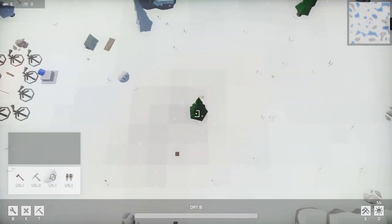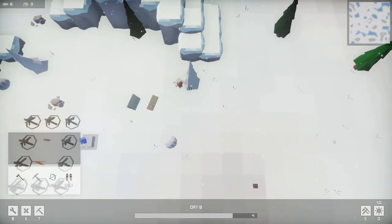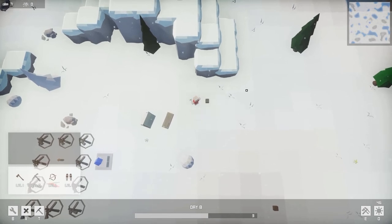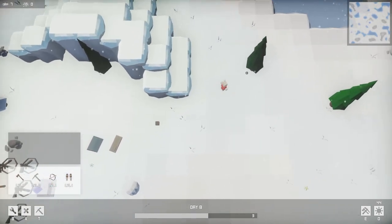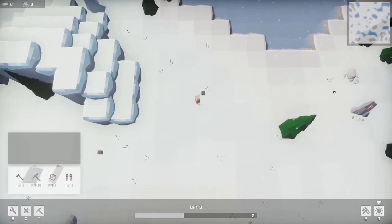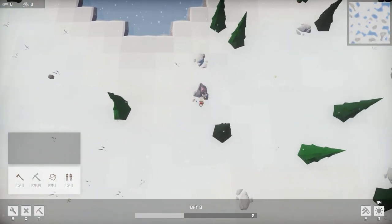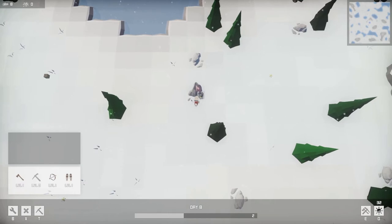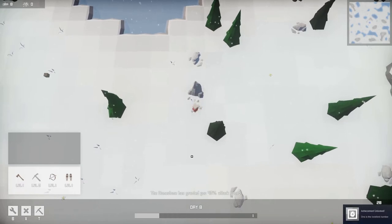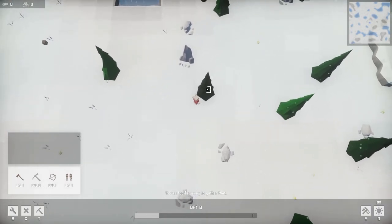I'm wearing a piece of equipment that gives me plus two wood for free every day, which is kind of nice. Not only when you die do you get experience to unlock stuff, but there's also — wait, what's that thing? There's like a shrine or something over here. I don't know what that is, we'll find out. I get 40% attack speed now — okay, that's nice, I'll take it.